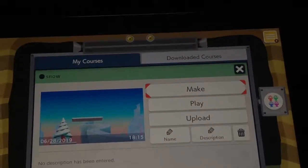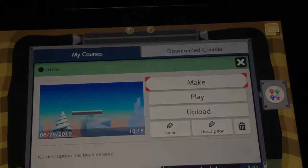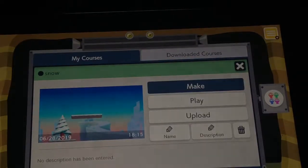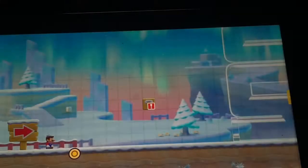Hi guys, it's the Green Rain Dragon, and I'm back with Mario Maker 2, and I'm going to be finishing the level that I made yesterday.